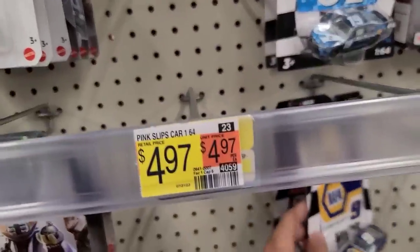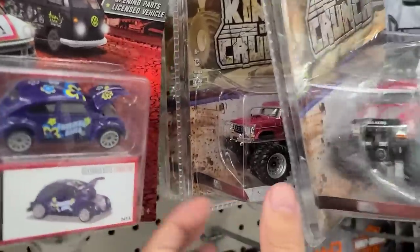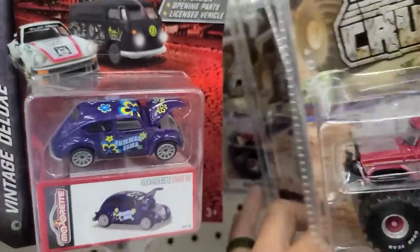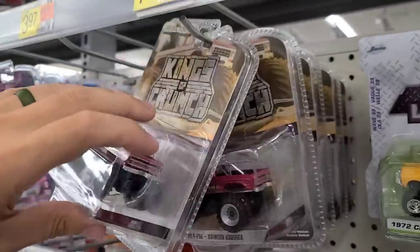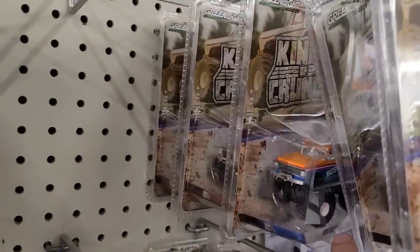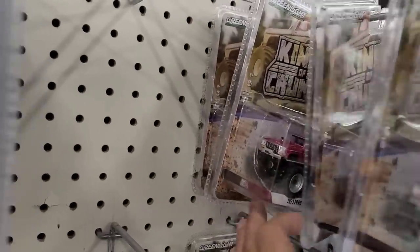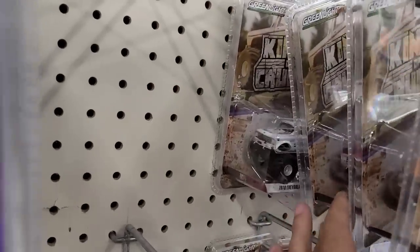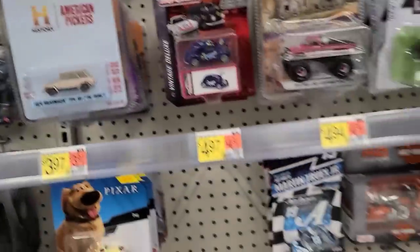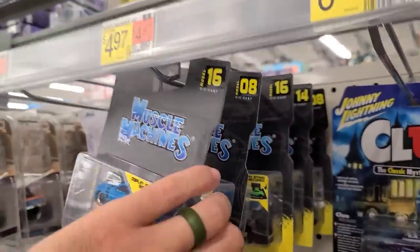Just a couple of NASCAR Authentics, nothing too crazy. We've got some Kings of Crunch: a Crimson Crusher, King Kong, another King Kong, another Crimson Crusher, and then the AM PM Boss and what I think is the USA Number One in the back. Nothing for us there. We've got to go through some of these Muscle Machines, although if we find a chase we're going to leave it because I know I have all the chases from these waves.